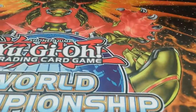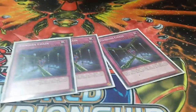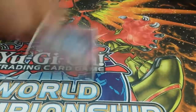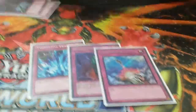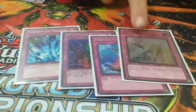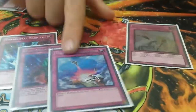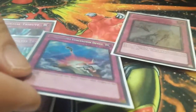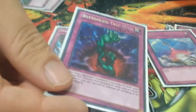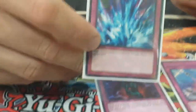Now for the trap lineup: three Chains, and then the Fantastic Four — Torrential, Bottomless, Compulse, and Warning. Torrential is Mr. Fantastic, Compulse is the Invisible Woman because the monster just disappears, Bottomless is the Thing, and Warning is the Human Torch because it blows up everything.